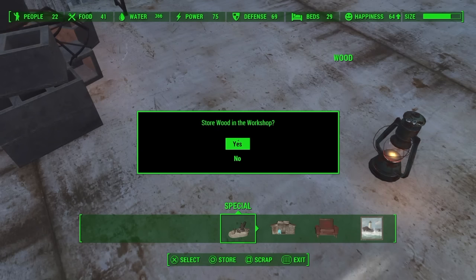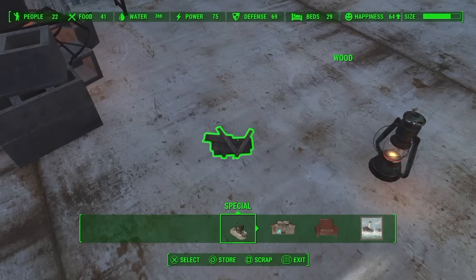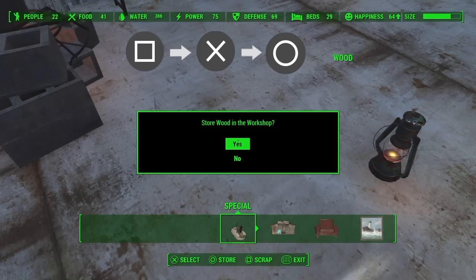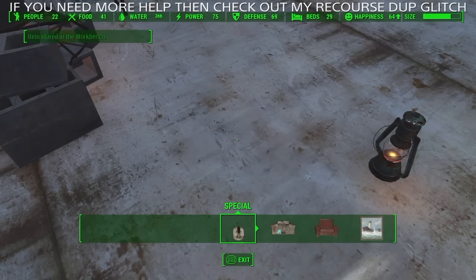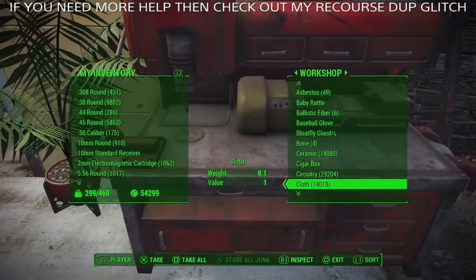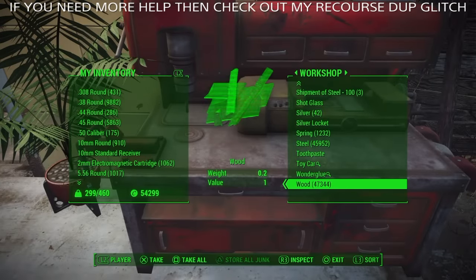You then want to highlight and press square, X, and circle really fast — or if you're on Xbox, X, A, B really fast. What you should see is the scrap menu kind of in the background, and it should say 'starwood' and you should be able to hear the scrap sound. Once you've done that, check your workshop and it should have duplicated the whole amount.